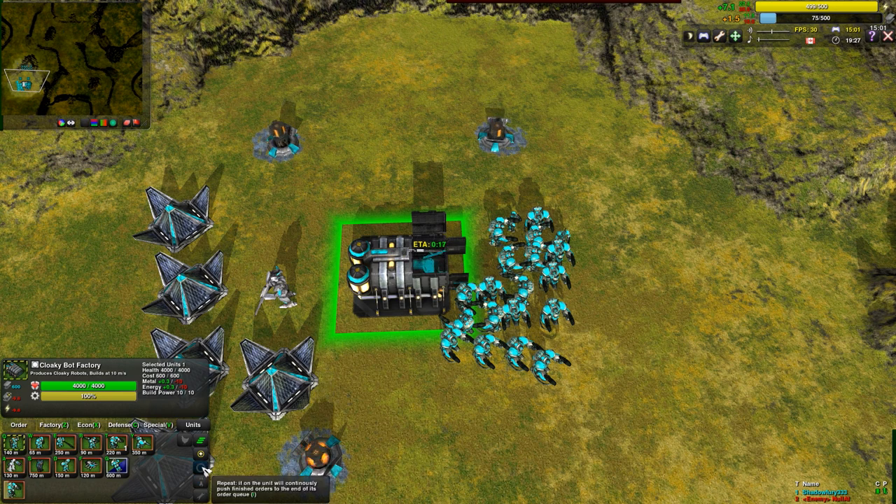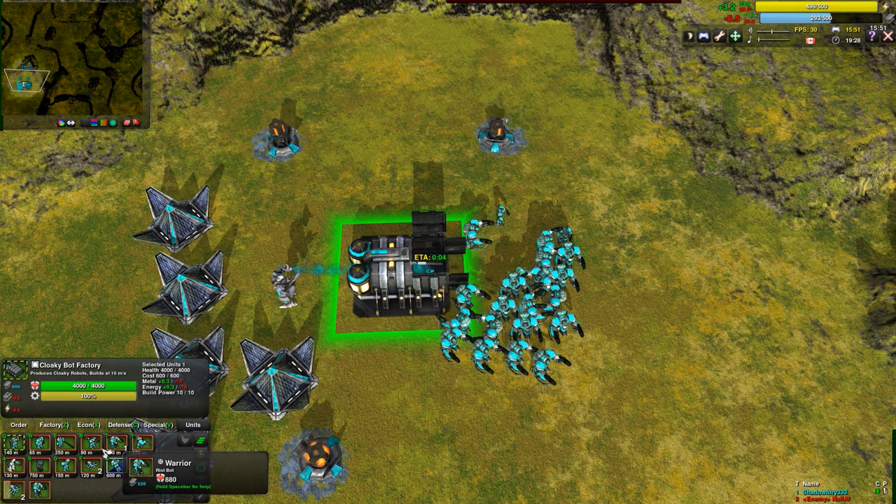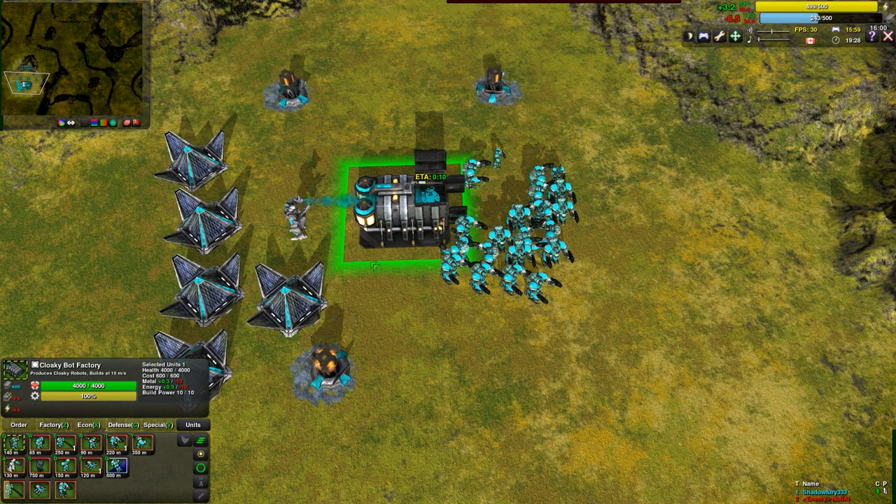Factories can also be set to run infinitely, so whatever's in the queue will continuously build over and over. If you want to rush something, you can hold the ALT key and click on it, or hit its hotkey. This will preempt the current construction, replacing it with what you want — but the build power already invested is not preserved, it's wasted, so be careful. However, if you're in infinite build mode, the unit is instead added temporarily to the queue — only once. Once it's completed, it's no longer in the queue; it's simply added as the next item to be built, then removed when done.